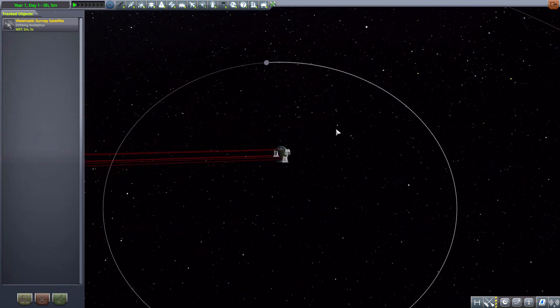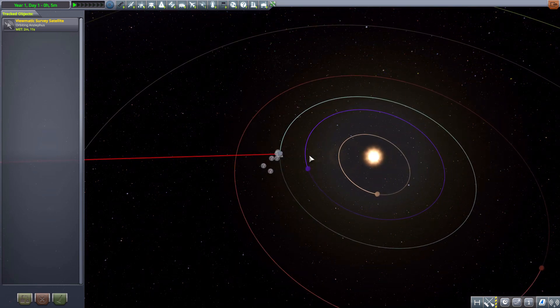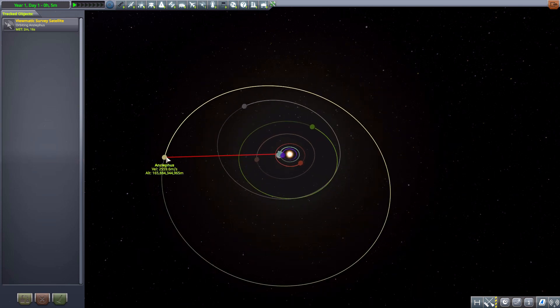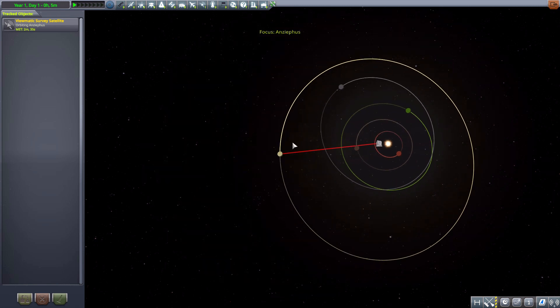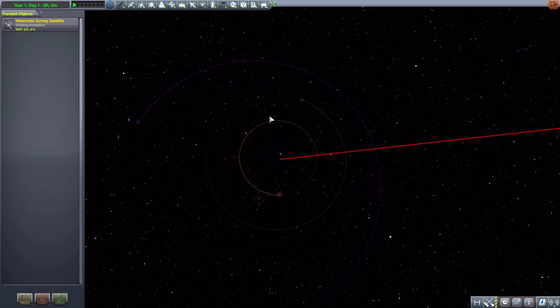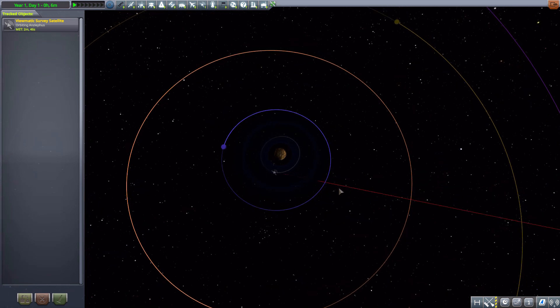Let's start zooming out from our beautiful little world here and see the outskirts of the solar system. Past beautiful Elu, here is now our new planet Anzephas, which is really far out there. Just look at that orbit — very nice, a bit oblong. I very much like how and where this planet is located, as it does add a fun challenge. The planetary system itself has the planet Anzephas and not one, two, three, but in fact four different moons for you to explore.